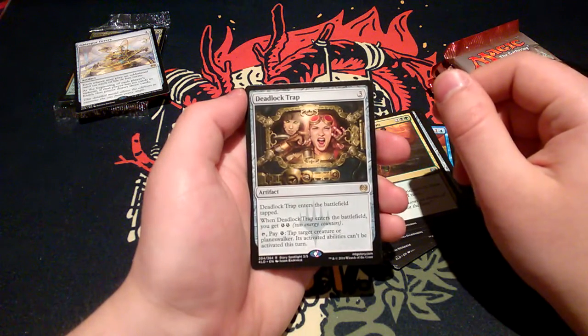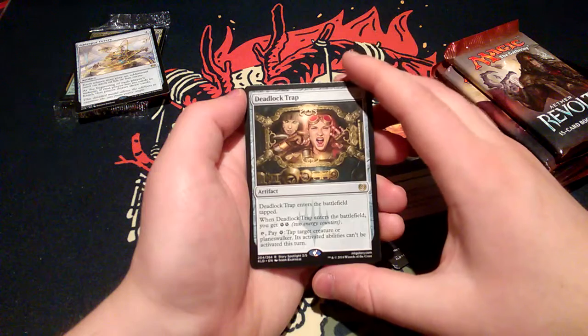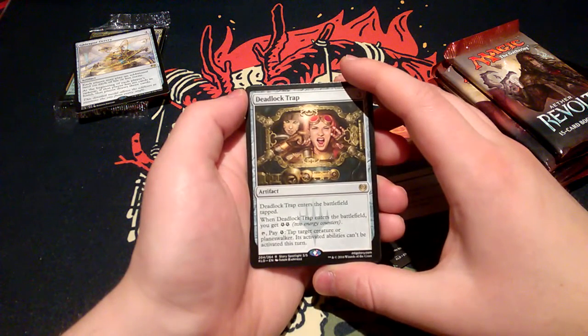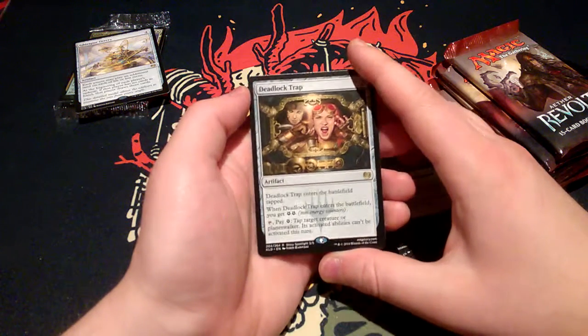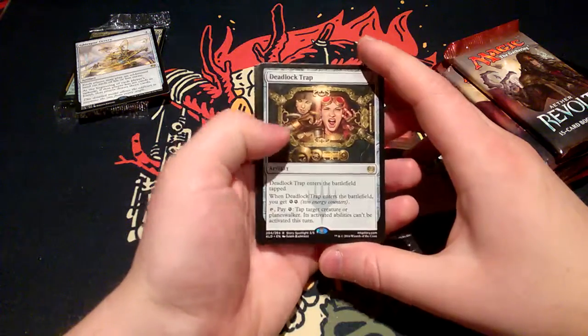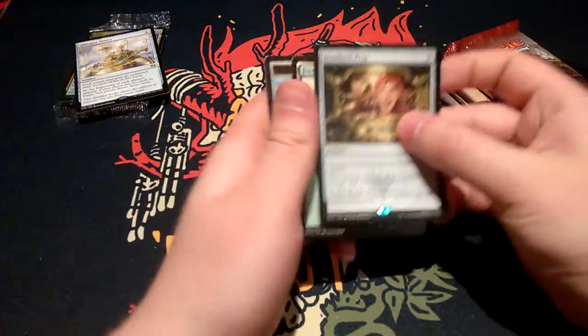For three, it's an artifact. Deadlock Trap enters the battlefield tapped. When it entered the battlefield, you get two energy counters. Tap it and pay one energy counter: tap target creature or planeswalker — its activated abilities can't be activated this turn. Also a forest and a Thopter token.